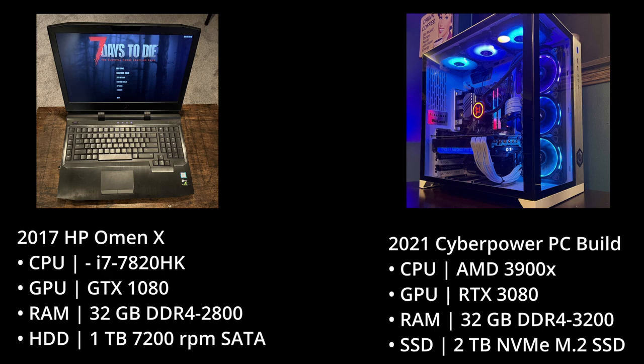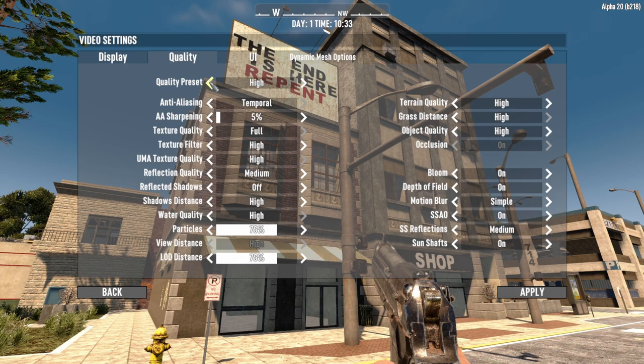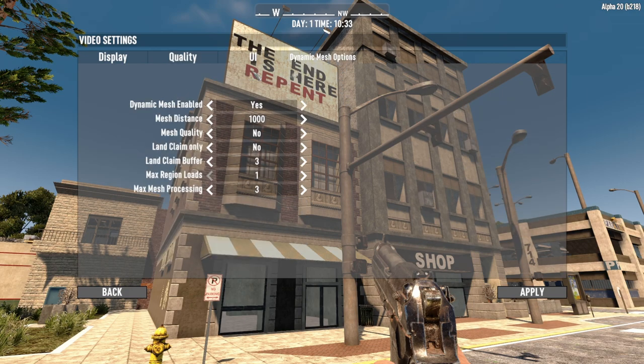I also wanted you to have context of the hardware I'm using so you have a reference point for whatever system you're playing 7 Days to Die on. The system shown on the left throughout the footage is my 2017 HP Omen laptop with an i7, a GTX 1080, 32 gigs of RAM, and a terabyte SATA drive. On the right is my new rig with an AMD 3900X, an RTX 3080, 32 gigs of RAM, and a two terabyte NVMe drive. For video settings, I'll be running at 1920 by 1080, using standard quality presets — medium, high, and ultra — straight out of the gate. Dynamic mesh options will be left standard out of the box: turned on with a distance of 1000, leaving the rest alone.